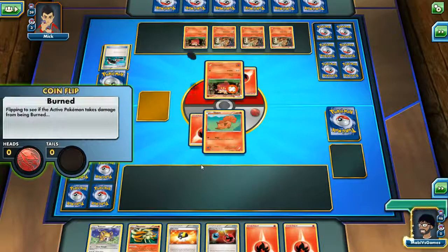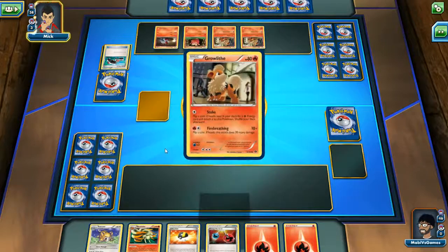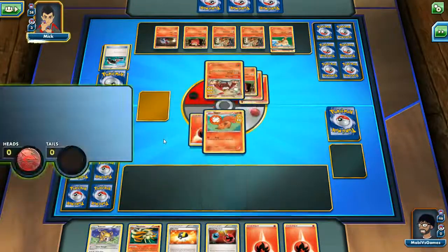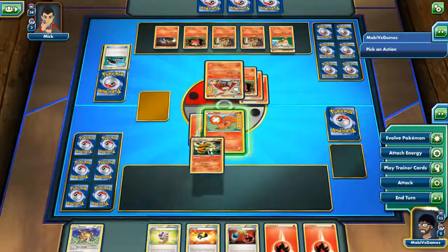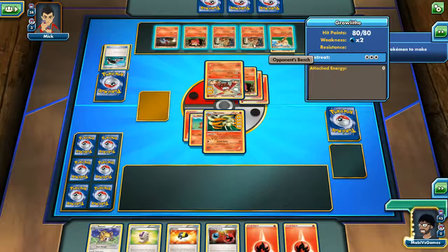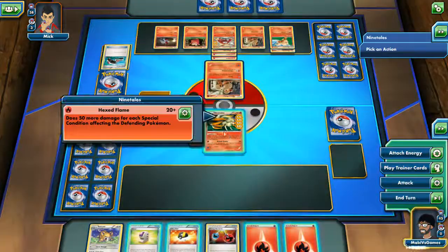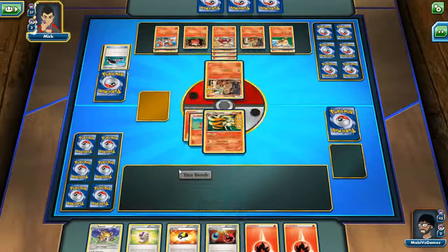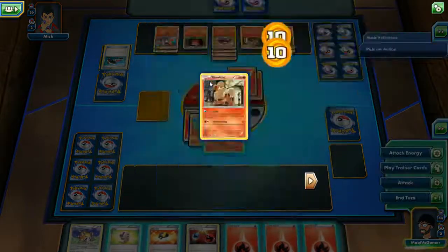Singed - no need to flip. Automatically burned. It will end the turn and he takes some damage. He's evolving - it's Arcanine! He got rid of his Singed. He's activating Fire Fang and no matter what, I get burned. This is good for me because I'm going to evolve into Ninetails right away and it's going to get rid of the burn since I evolved. I'm going to use a special ability to switch his Pokemon. Ninetails only does extra damage if the Pokemon is inflicted with a special condition - poison, sleep. He's using Stoke here - if he gets a heads, he gets a free fire energy attached, which he did. So next turn he'll be able to fire breathe me.